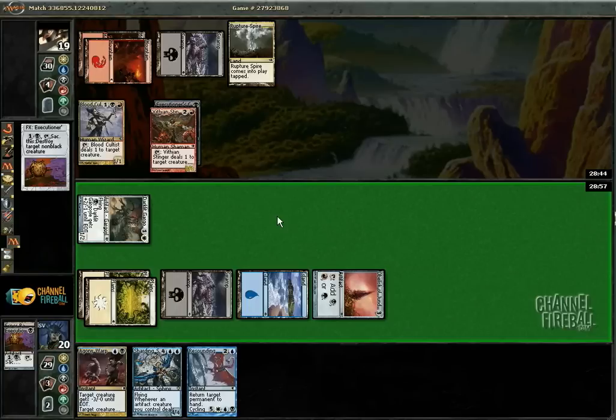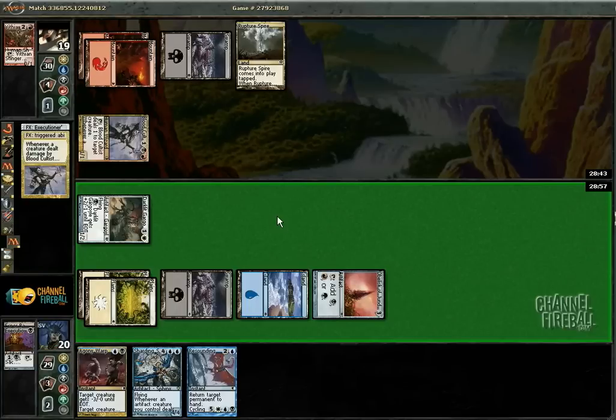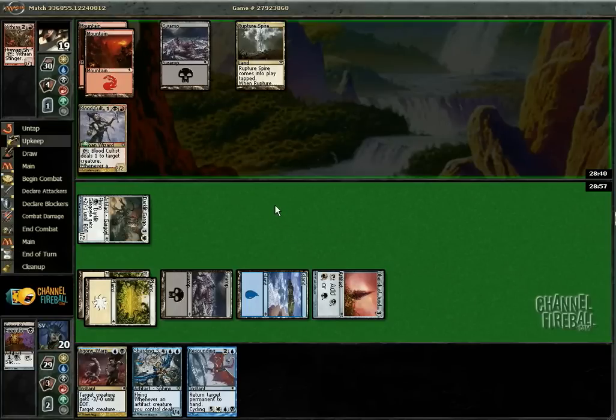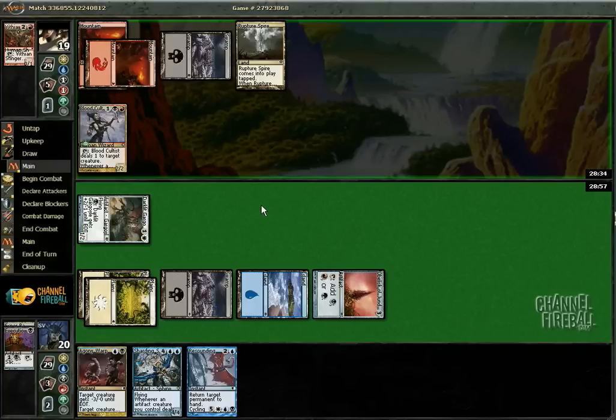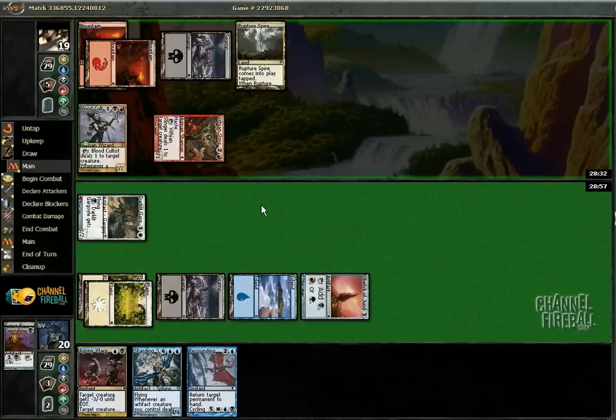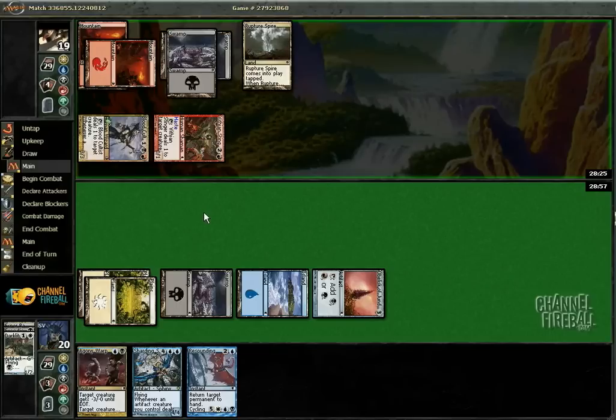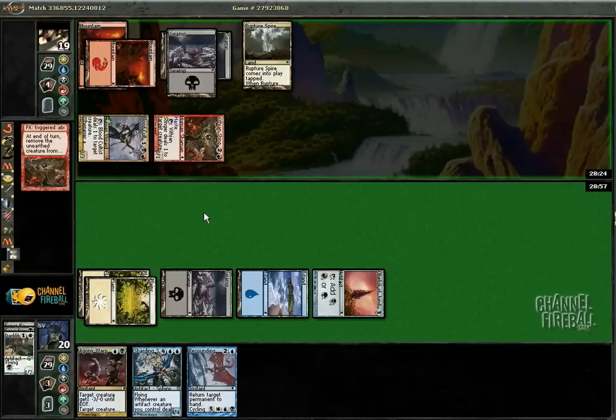I can kill the Blood Cultist at some other time — with this convenient Agony Warp, in fact. It's also going to make some splendid mana. Looks like he's doing pretty much what I assumed he was going to, and not much else.